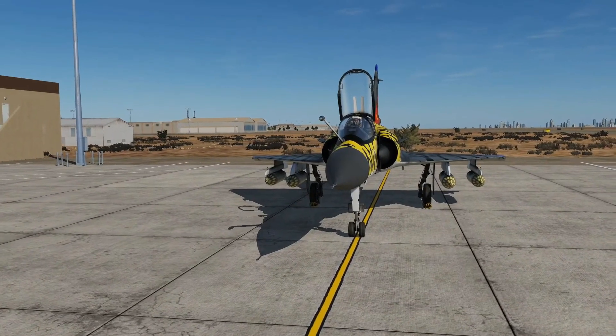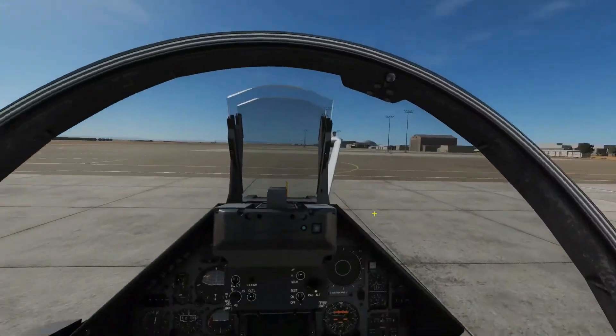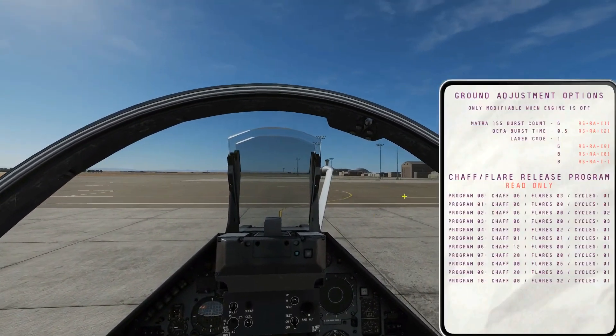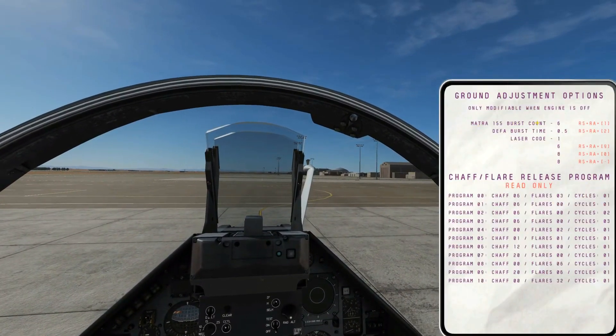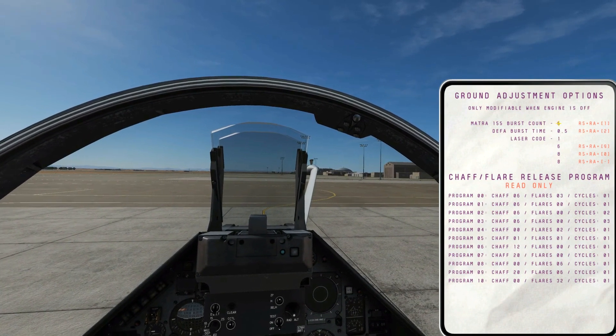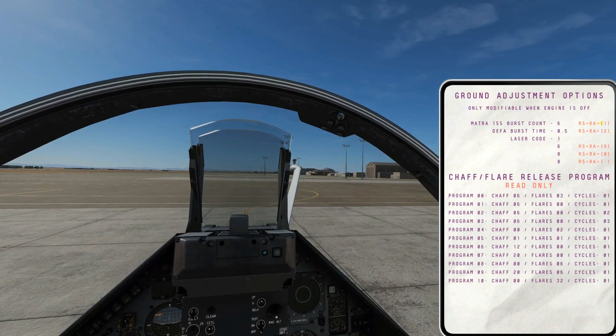The first thing we need to do is set our rockets up. We do that whilst our engine is off, all our systems are off and our canopy is up. So we right shift and K low key to bring the knee pad up. We can see we have a burst count of 155 here — this is the amount of rockets that come out of each pod while pulling and holding the trigger. We can change this with right shift, right alt and 1.